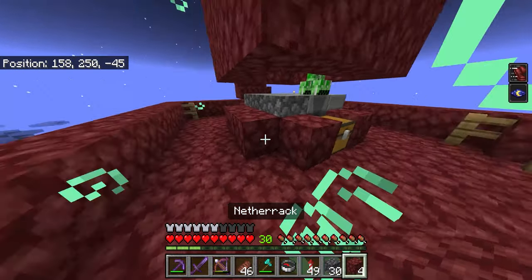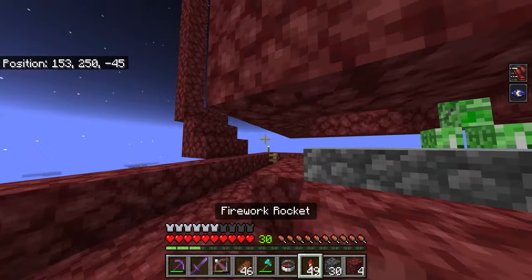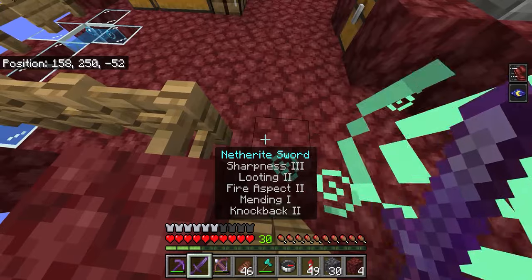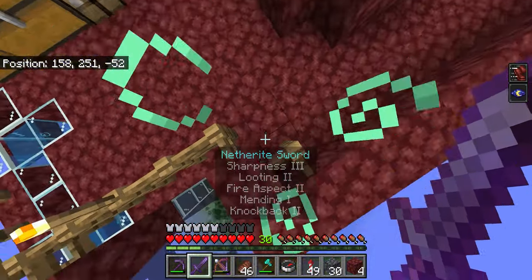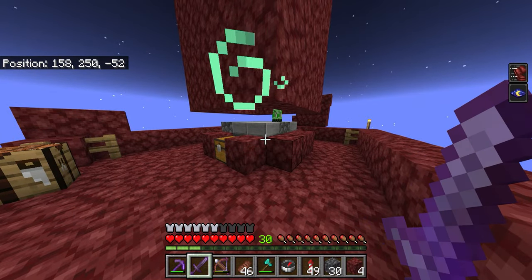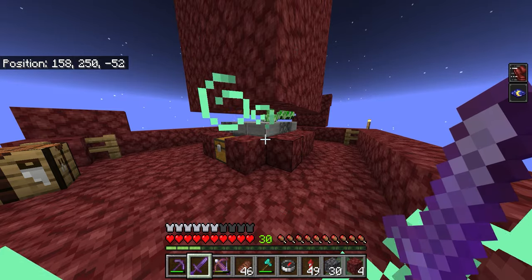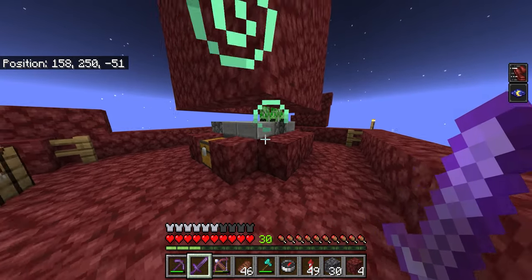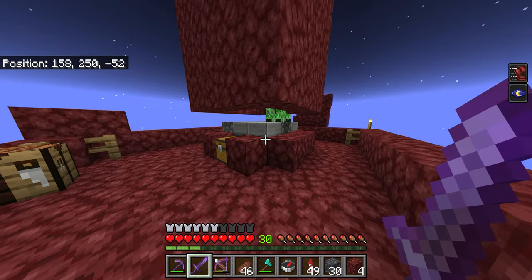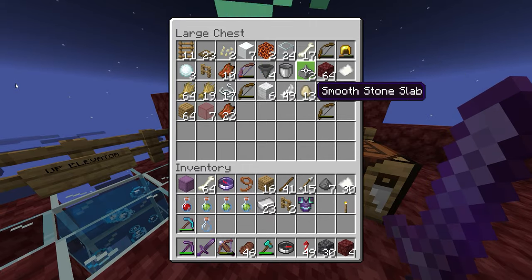You want to wait in a single spot wherever the creepers spawn. Put slabs on top of your hoppers and chest so that the hoppers will filter in your gunpowder once you kill the creepers. Make sure you are using a sword with Looting — very important, you won't get as much gunpowder without it. Gunpowder is mainly used for rockets once you get your elytra wings and start flying.